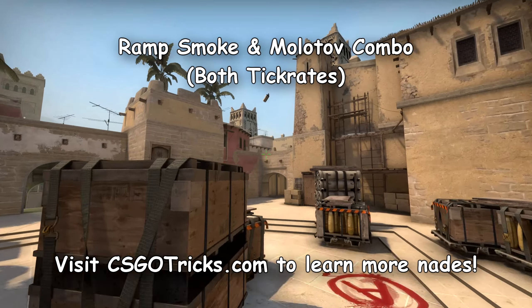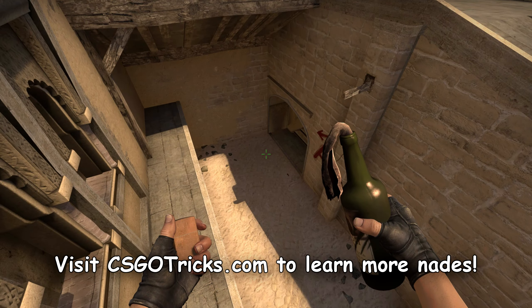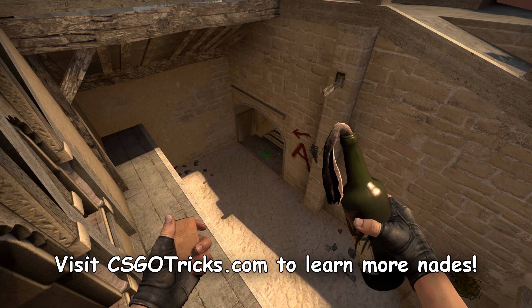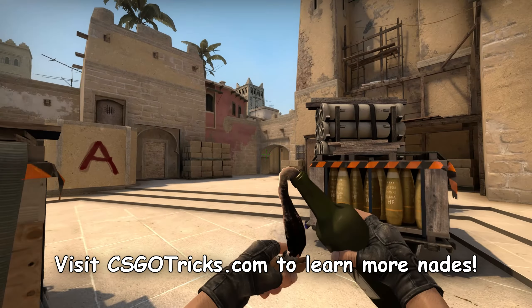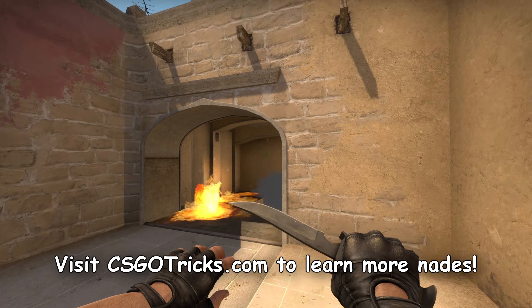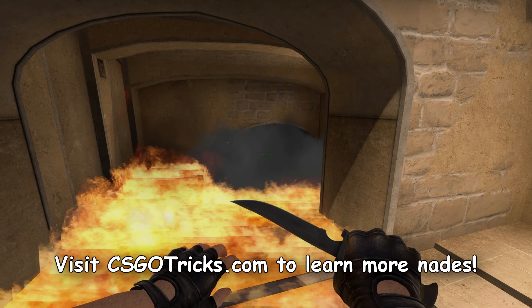Now we have a smoke and Molotov combination for ramp. Throw a smoke at the first wooden plank from the left to smoke a deeper part of ramp, then throw a Molotov over the wall. It will be hell to push through such a smoke and Molotov combination for terrorists, so use it wisely.